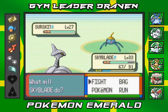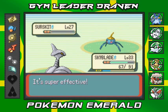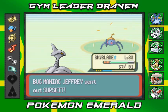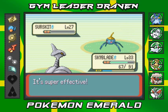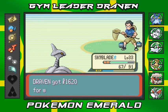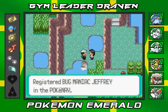Continuing with Air Cutter because Skarmory didn't beat that Sableye - I'm trying to get it strong enough. Jeffrey comes out with another Surskit. Say goodbye to Surskit - no more! Bug Maniac Jeffrey has been defeated. He gives us his phone number on the PokéNav, which is pretty cool.